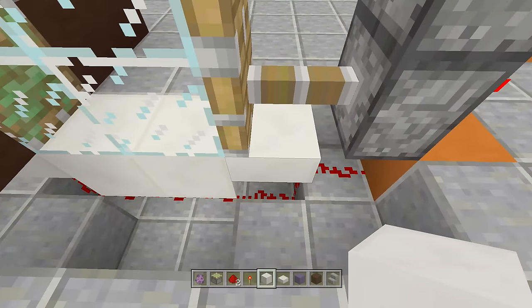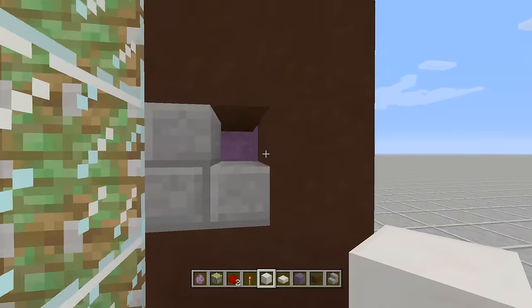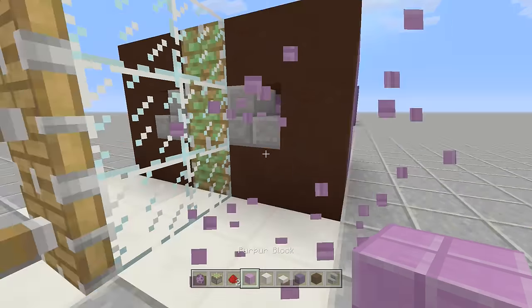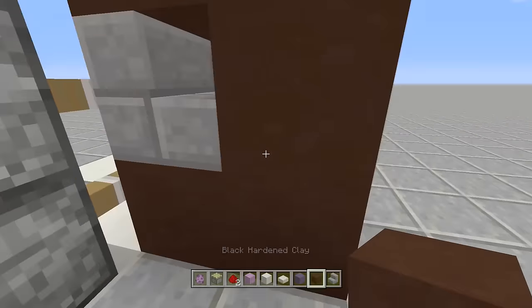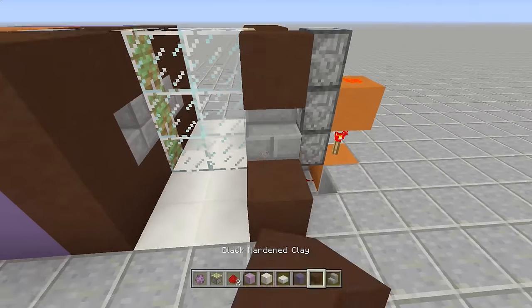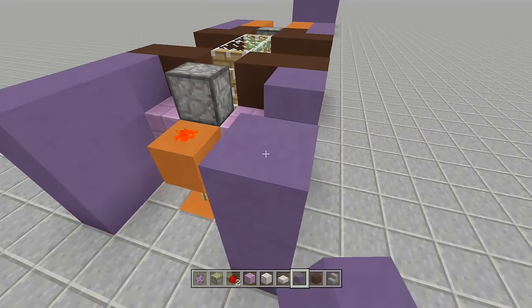Place two normal blocks here, but make sure you use slabs where they're needed or it will cut off the redstone and break the build. Fill in the rest of the floor here. On the other side — since there are no shulkers there — we don't need the staircase for visibility, but to keep things looking even I used purple blocks to take up the space where the shulkers are since they have a similar color. Place a staircase, add blocks, and put a purple block off the back side so it looks like the shulker on the other side. Fill in all remaining blocks so none of the redstone is visible.